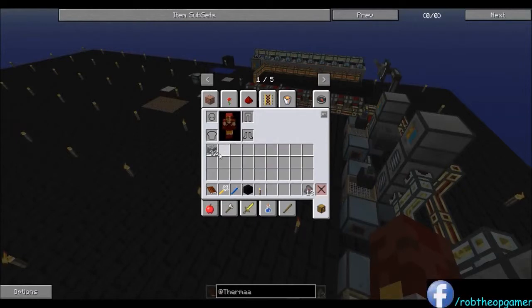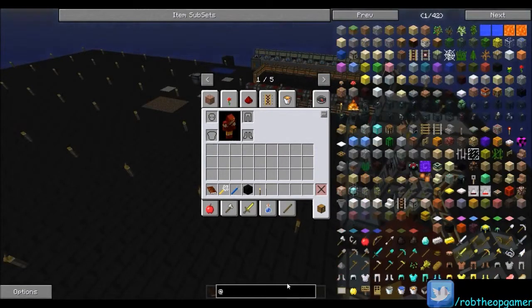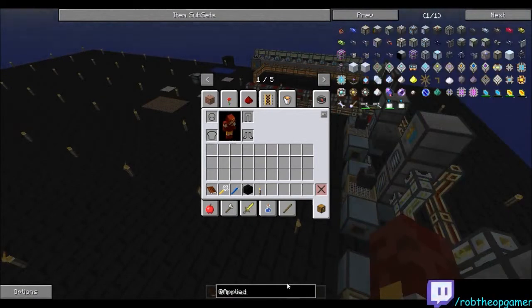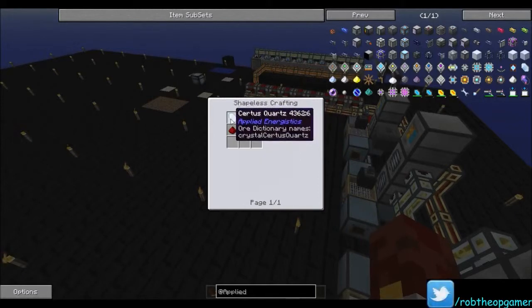The first thing you're going to need for an Applied Energistics system - for those of you who don't know, even though probably most everybody does - is an ME Controller. Which is going to be four ironing, gets four fluix crystals, and an advanced processing assembly. The fluix crystal is one quartz, one nether quartz, and one redstone. This has gotten out of your free infinite loots. The nether quartz is going to be out of sieving soul sand, which you get from putting sand in a witch barrel.